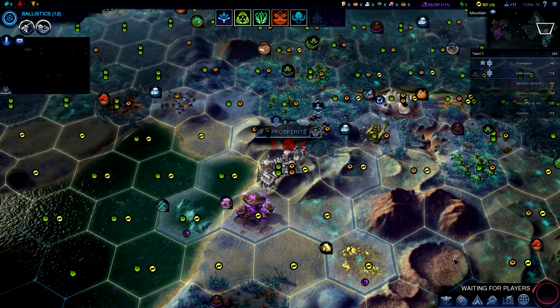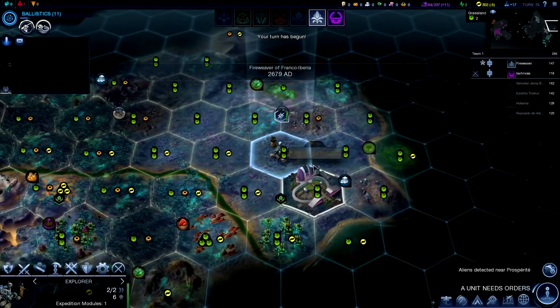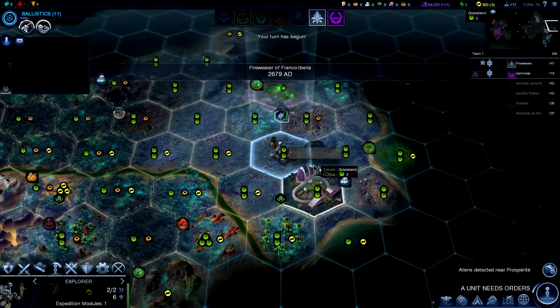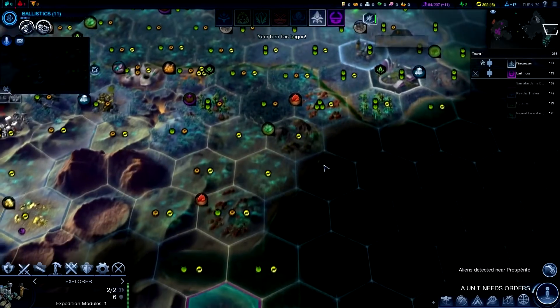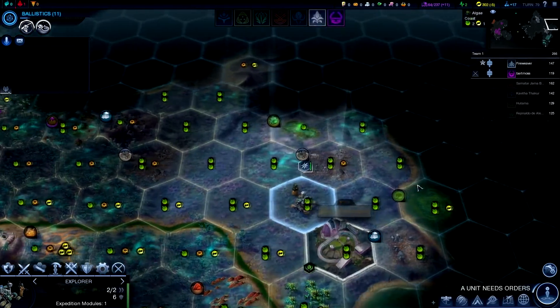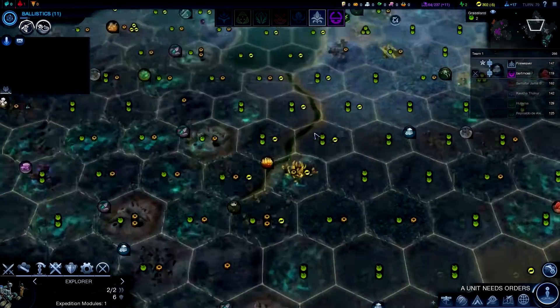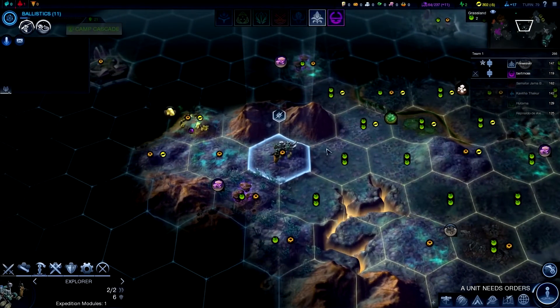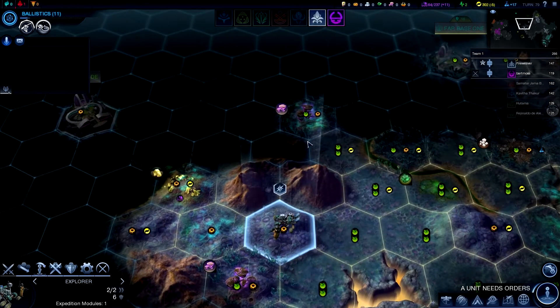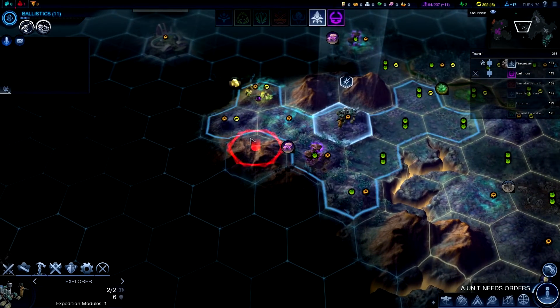I'm just going to hit next turn. I could have attacked an alien on this, but I don't want to piss him off right now. Right now we're at peace, and I'm fairly happy with that. Keeping peace is fine for now. I got a progenitor ruin and a crashed satellite. Good — that might mean you can pick up one of those quests, I think. It said it has failed, so I don't know if that will work again.